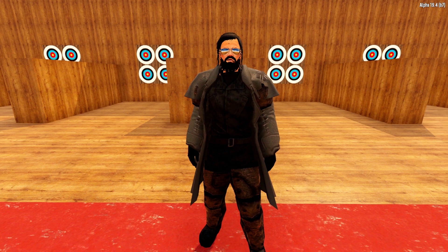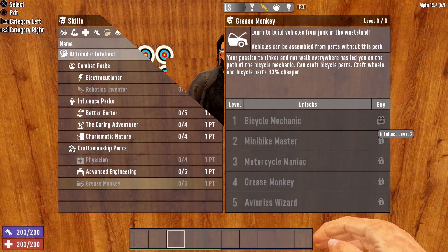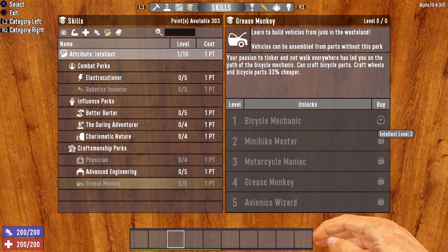Today, we're going to take a look at the bicycle, and let's start with the skills that govern it and how to craft it. The bicycle is governed by the Grease Monkey perk, located in the Intellect attribute. In order to unlock Grease Monkey Level 1, you will need to get your Intellect up to Level 2, and then you can throw a point into Bicycle Mechanic. This opens up the ability to craft the bicycle parts, and also allows you to craft wheels and bicycle parts 33% cheaper.